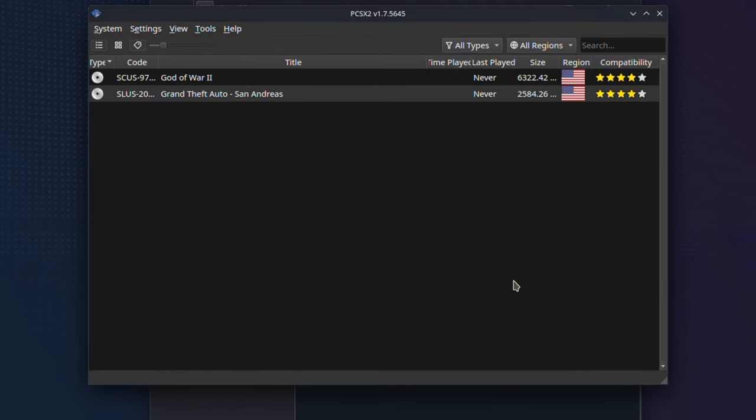Now the PS2 emulator will boot up and you should see all your games inside the game list. At this point we have successfully installed the standalone PS2 emulator onto your Steam Deck.